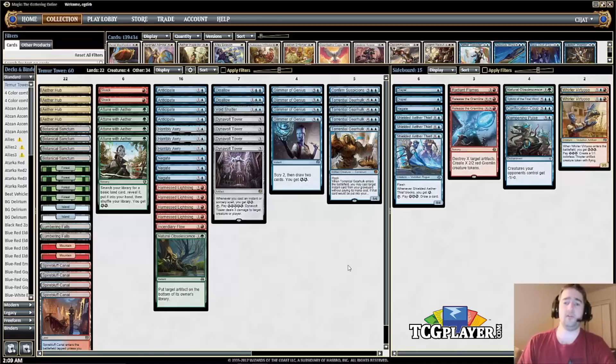On to the sideboard: after game one, a lot of decks will be boarding in artifact removal for your Towers and Gearhulks, so you have to be aware of that — cards like Release the Gremlins. Your opponent might go bigger with planeswalkers like in Mardu, or try to grind with Four Color Saheeli using Tireless Trackers. One thing your opponent is likely to do is board out removal spells, since Fatal Push does nothing against you — that's when you can start sliding creatures in.